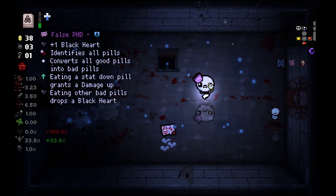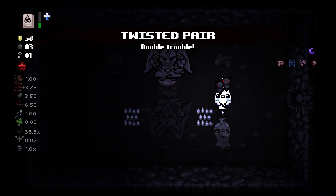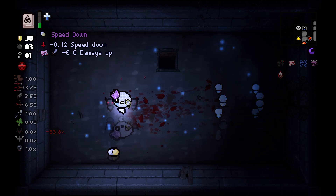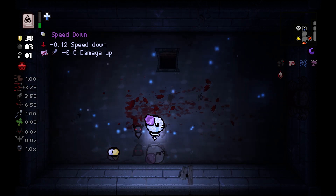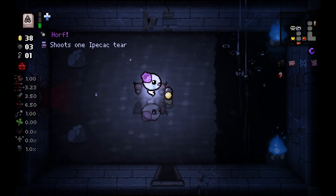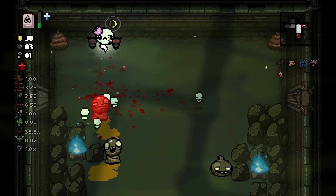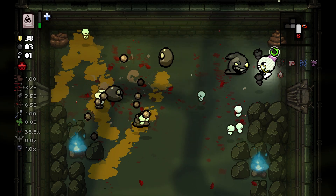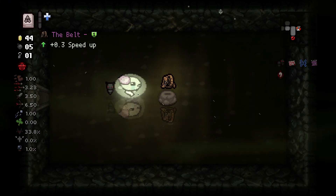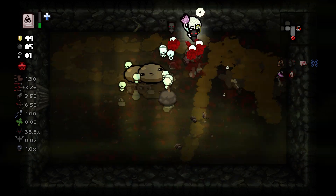False PhD isn't what I really wanted, but I'd take it. The devil deal gives me Twisted Pair, which is probably even better than Brimstone or Mom's Knife. Just tripling the amount of babies is insane. I already did amazing damage, but now with tripling the babies I shoot, nobody can stop me. I only basically have two items and I'm already running through the floors like it isn't even close to dying. At this point, not even a boss rush is scary — I can do whatever I want and will just probably survive.